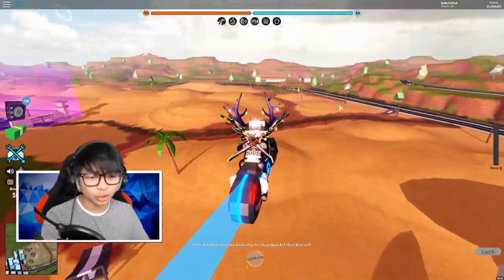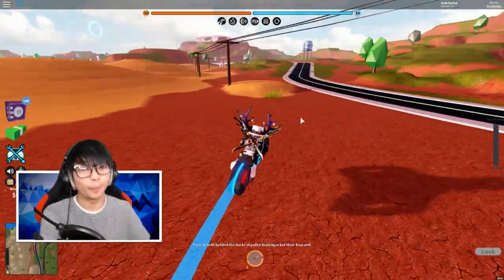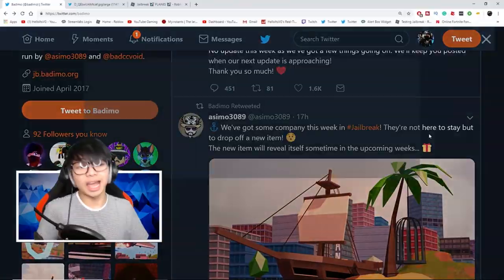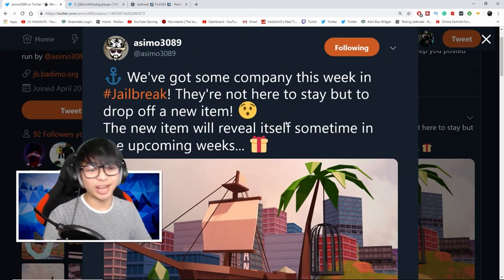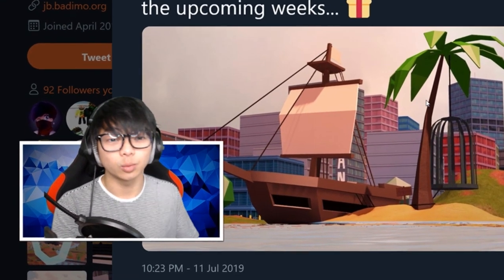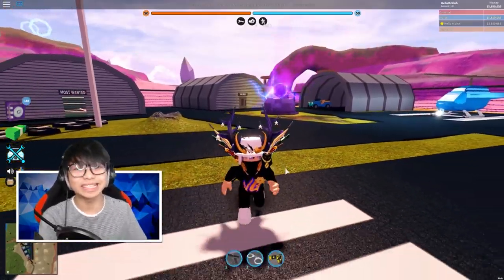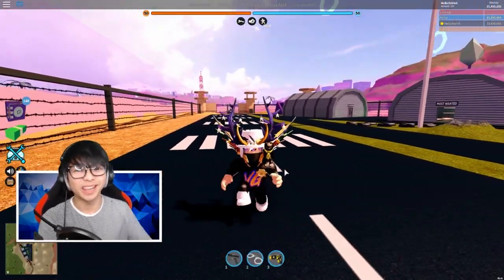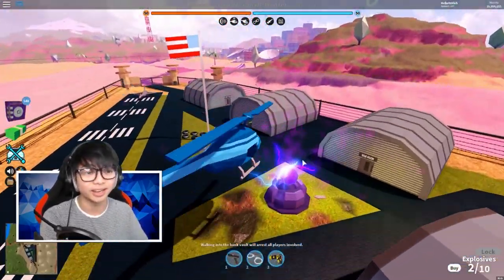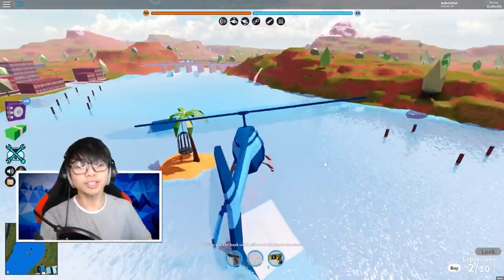It's been a long time — last year we had a UFO event inside Jailbreak, and I think this is going to be another UFO-style event for the new item. I'm not completely sure since they haven't tweeted everything yet. To recap: there's a pirate ship coming, a possible new robbery, and a new item. This is going to be a big update since they've been working on it for two weeks already.